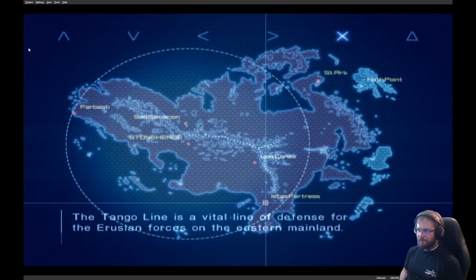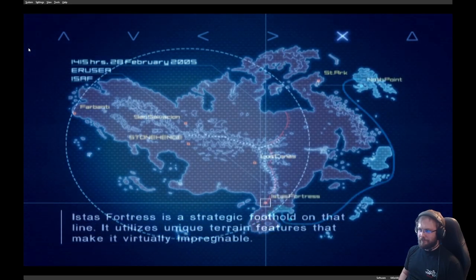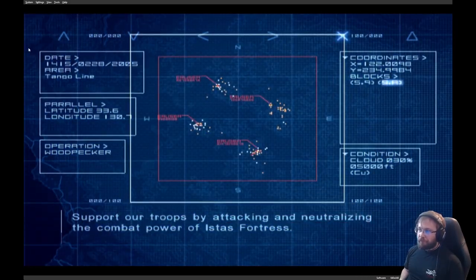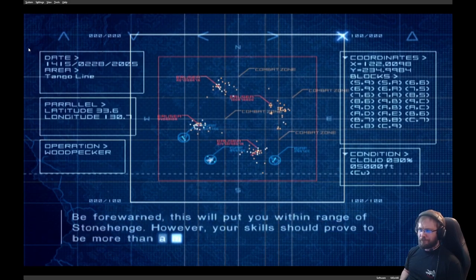The Tango Line is a vital line of defense for the Erujian forces on the Eastern mainland. Istas Fortress is a strategic foothold on that line. It utilizes unique terrain features that make it virtually impregnable. Support our troops by attacking and neutralizing the combat power of Istas Fortress. Before we warn, this will put you within range of Stonehenge — however, your skills should prove to be more than a match for it.